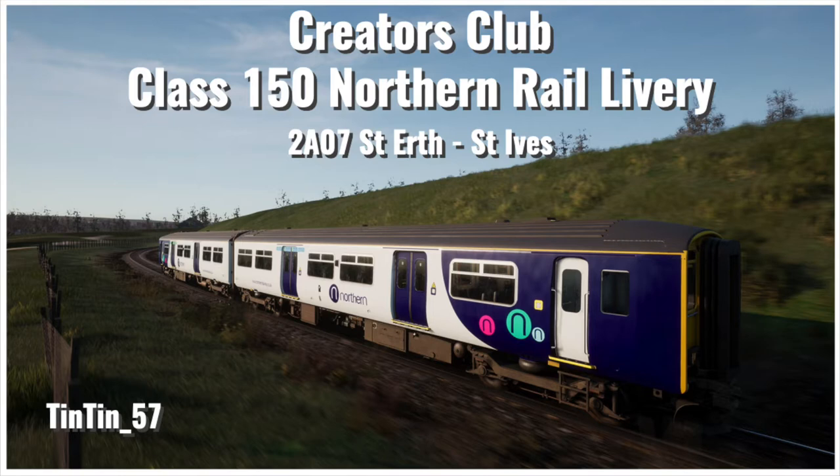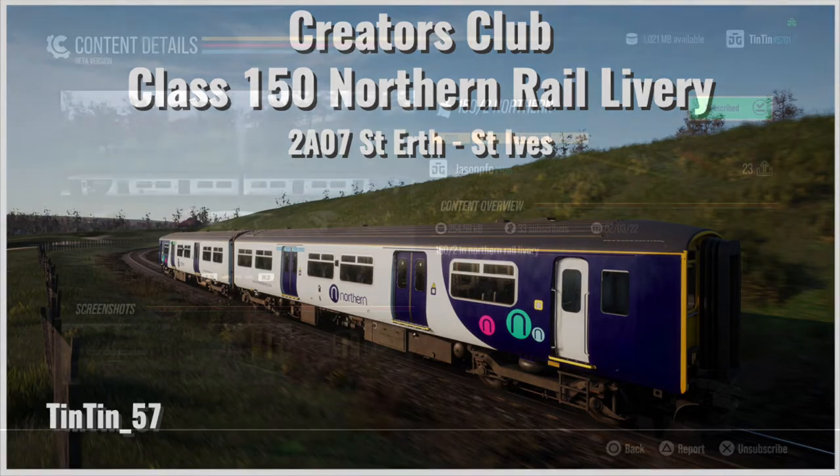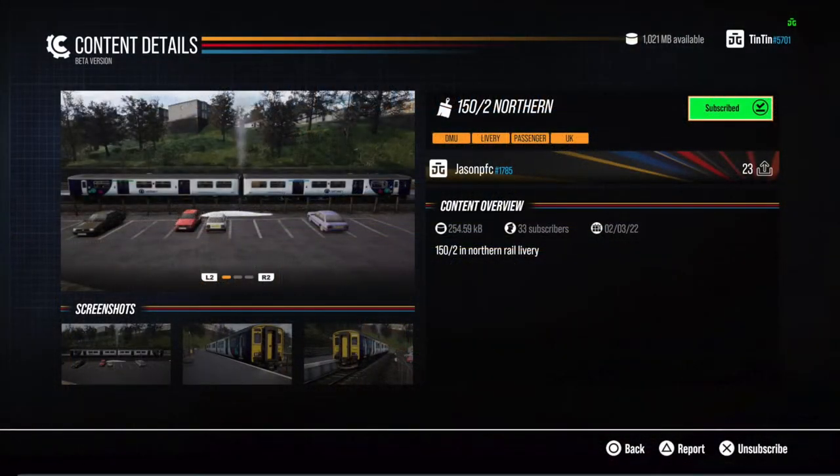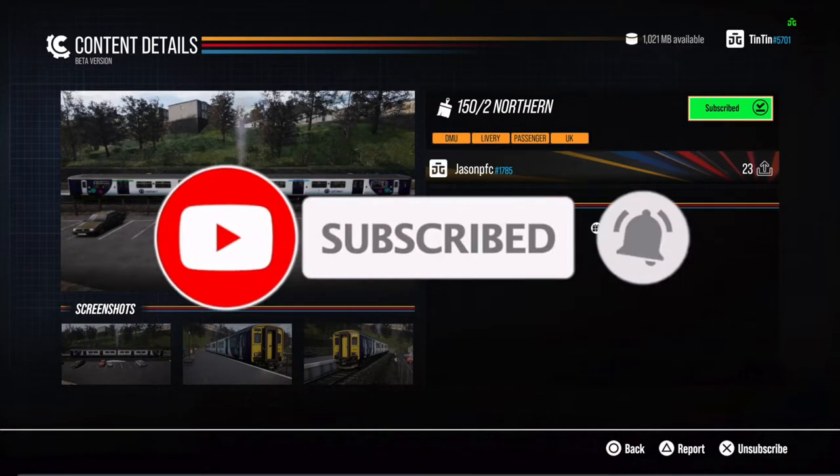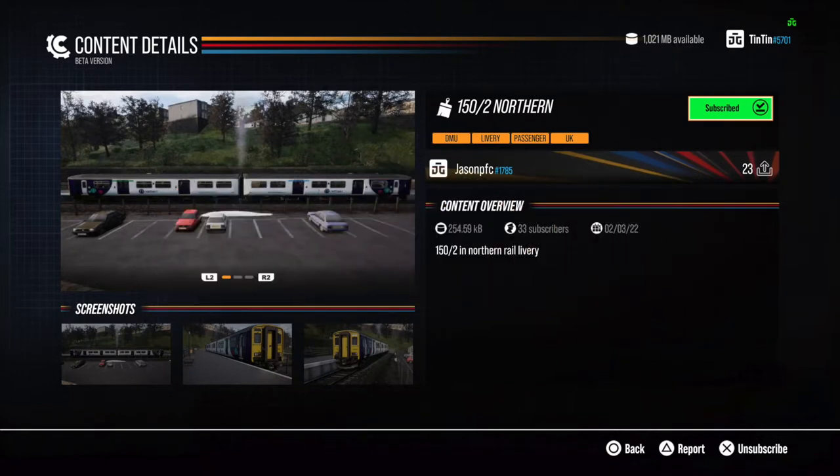Hi everyone, Tintin57 here with another Train Sim World 2 Creators Club video. Today I'm back to look at a livery I know pretty well from seeing it many many times in real life up north, and this is the one from Jason PFC which is the Northern Rail livery for the Class 150.